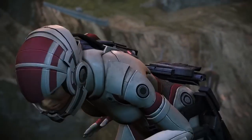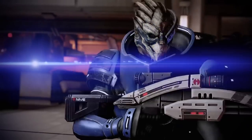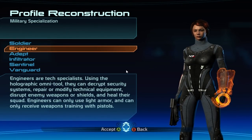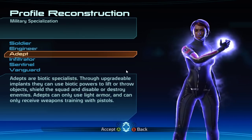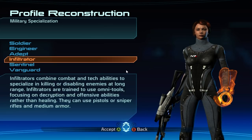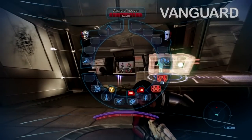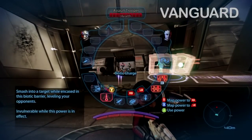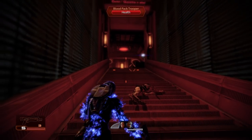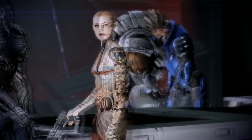The Mass Effect Legendary Edition is only a few weeks away and one of the biggest decisions you will make when starting the series is what class to play. This video series is designed to give you an in-depth look into each class so you can make the most informed choice to match your preferred playstyle. Today we're taking a deep dive into the Vanguard class, how it evolved across the trilogy, and some tips on the best companions that pair with this class.